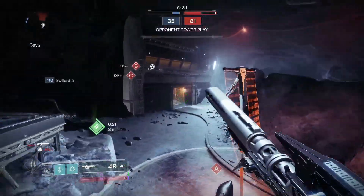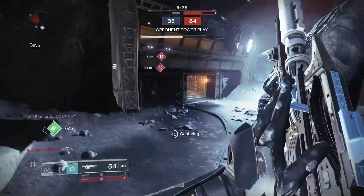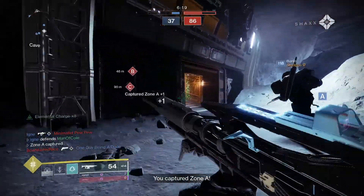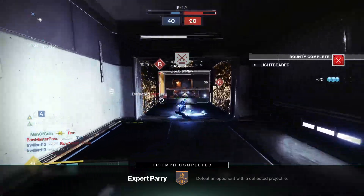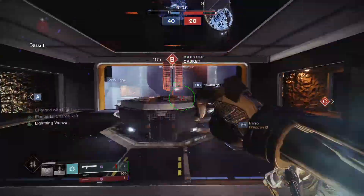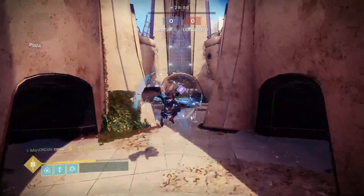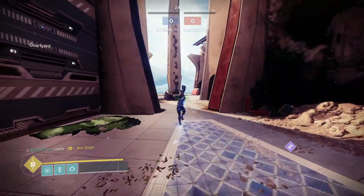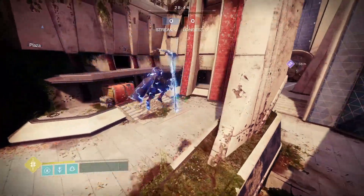Moving up the Guardian, let's go over some chest pieces starting with Raiju's Harness. Raiju's Harness has the exotic trait Mobius Conduit, and this states that pressing whatever your super activation button is will deactivate your super early. It also makes it so that when you guard, it does not consume extra super energy. Raiju's will only be effective when using Middle Tree Arcstrider, since this is the tree that has the Whirlwind Guard super. Whenever you cast your super using Middle Tree Arcstrider, you have the option to block any incoming damage by holding down your guard button — on default controller that's L2, on mouse and keyboard likely right click.